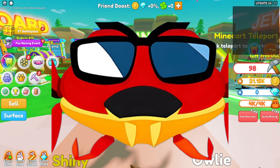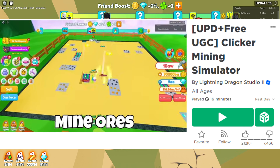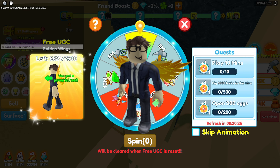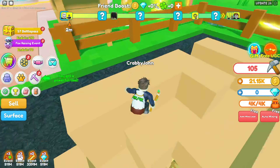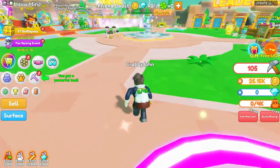Hey, how's it going? It's Crabby John and I'm back with another video. Today we are going to be playing the game Clicker Mining Simulator, and the item we are trying to get today is the Golden Wing. This is a wheel game and we need to do a few tasks in order to get some wheel spins. Our first tasks are: play for 10 minutes, dig 500 blocks, and hatch some pets.